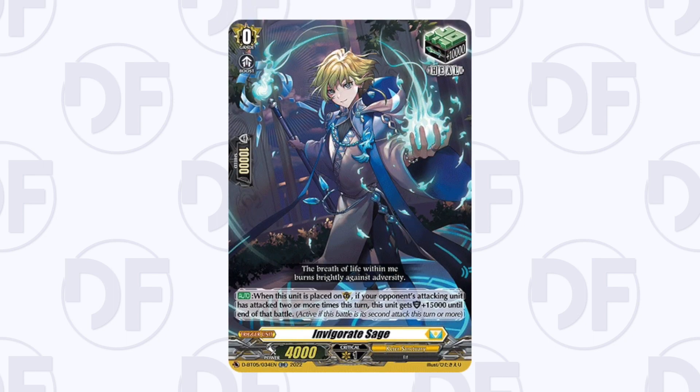The re-standing counter heals read: when placed on the guardian circle, if your opponent's attacking unit has attacked two or more times this turn, this unit gets plus 15,000 shield until end of that battle. This will also work if a unit has attacked three times.